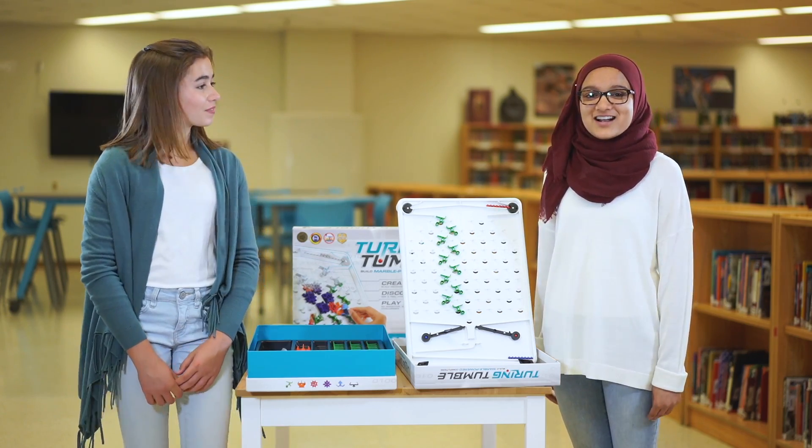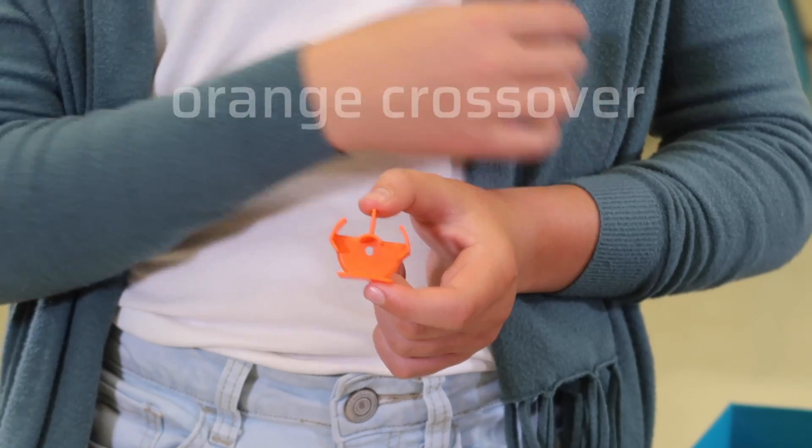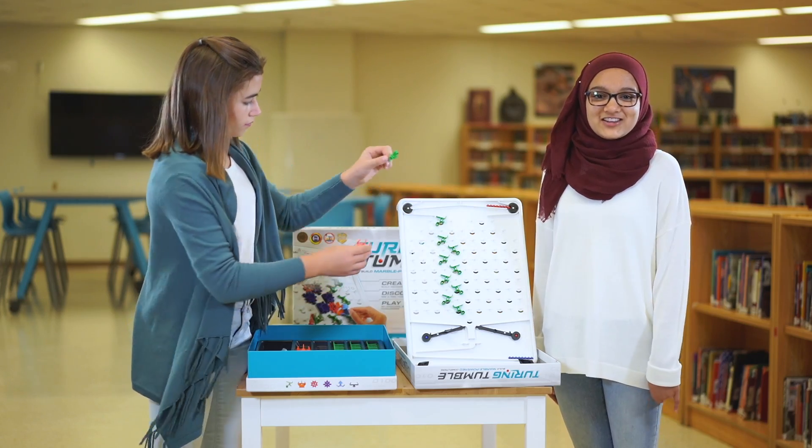As you match the challenges, you get to read more of the comic book story, and new parts are unlocked. The first part to be unlocked is the orange crossover. The crossover puzzles are really fun — you can make blue marbles cross over it and trigger the right lever, releasing red marbles. And when a red marble falls, it will cross over and trigger the left lever, releasing blue marbles.